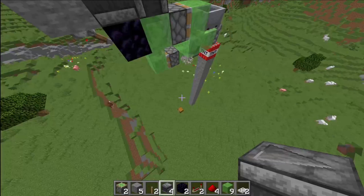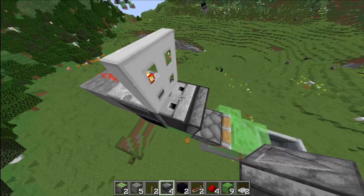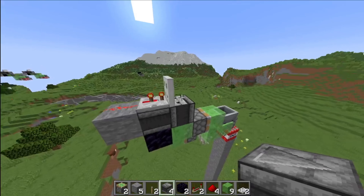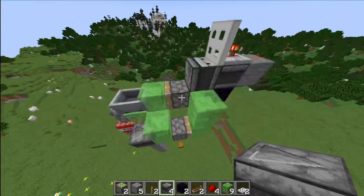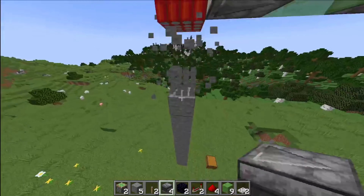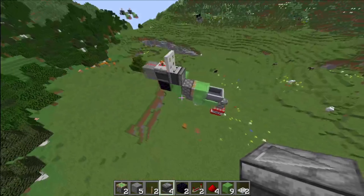Crouch down and place your iron trapdoor — make sure it's up. Then finally place an observer here; you might need to build up temporarily. I'm using an iron trapdoor because I don't want to accidentally flip it, and I recommend you do the same, because this thing will fly over there without stopping if you don't. Break your pillar from before if you haven't already — and that's it for the first part.